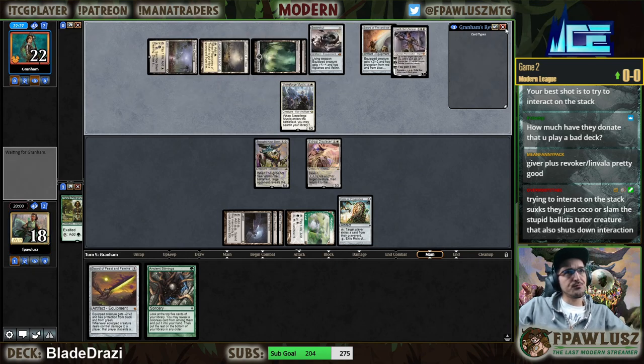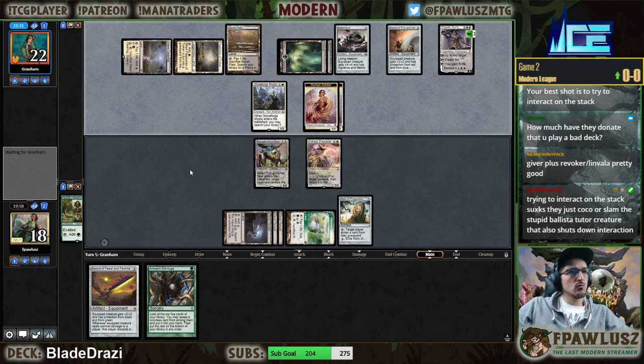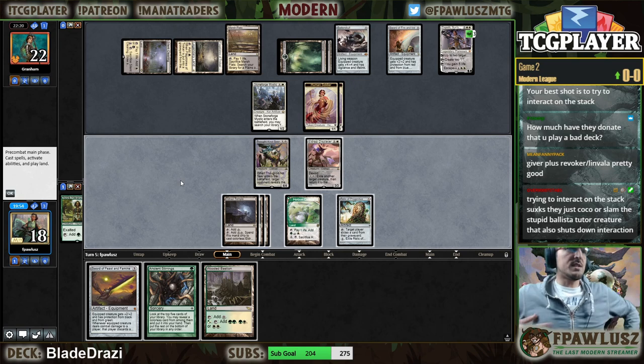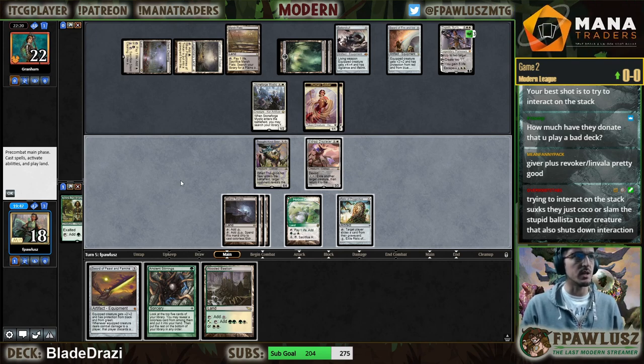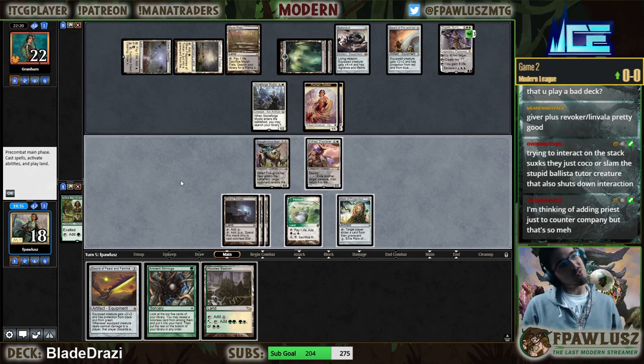Elspeth, sure. I've got two 1/1s. So this is double blinks — we literally can't lose here. Displacer has just taken over. I could draw Ancient Stirrings but I'm not drawing towards anything.